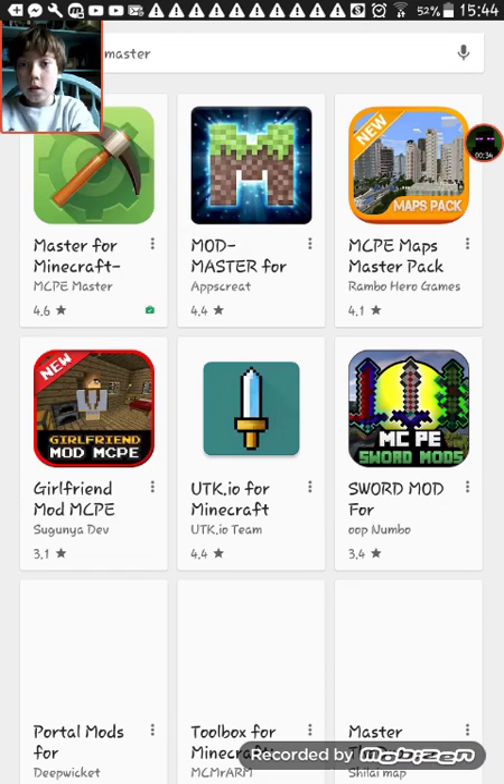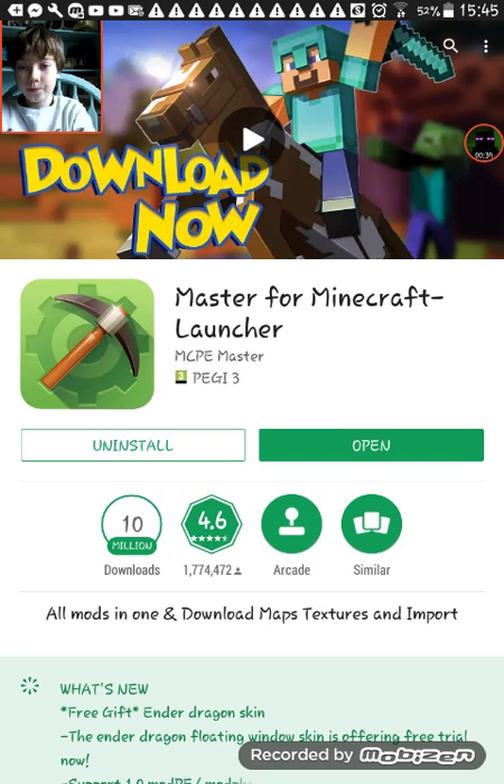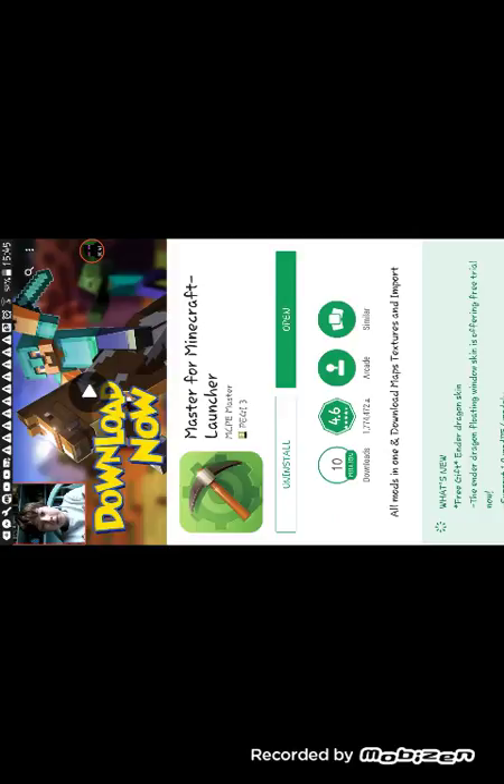I already have searched it up. You want to click the first one and install it — mine is already installed. Then open it. This just paused on a really weird moment, it's making my face cam go all weird. So you want to open it.